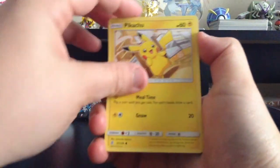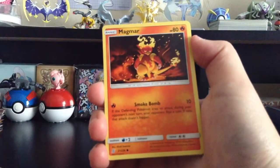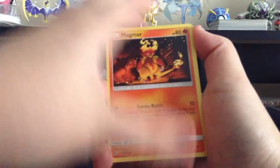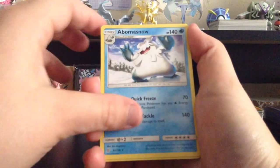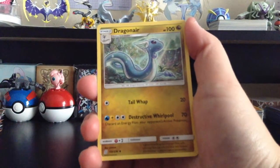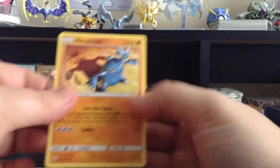We have Pikachu, Bidoof, Cosmog, Magmar, Cottonee, Reverse Holo Swadloon, Abomasnow, Fighting-type Energy, Dragonair, Delmise, and Heracross.